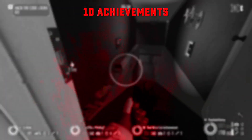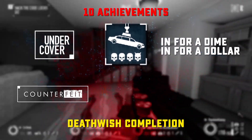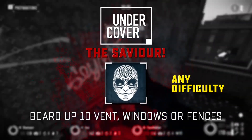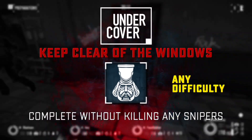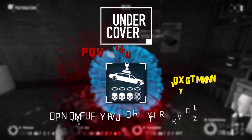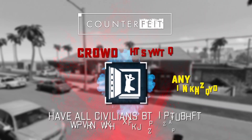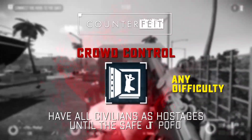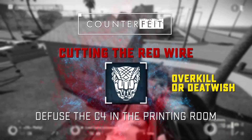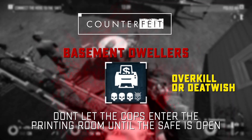We have 10 heist related achievements, 5 for Undercover and 5 for Counterfeit. For Deathwish we have In for a Dime, In for a Dollar for Undercover, and Under Pressure for Counterfeit. For Undercover we have The Saviour — place 10 planks on windows, vents or fences. Keep Clear of the Windows — complete the heist without killing any snipers. Blowout — complete using only a grenade or rocket launcher on Overkill or above. Not Even Once — complete the heist without anyone getting downed on Overkill or above. For Counterfeit we have Crowd Control — keep all civilians as hostages until the safe is open. Dr Evil — secure 1 million dollars worth of counterfeit money in the helicopter. Cutting the Red Wire — disarm the C4 in the printing room on Overkill or above. And Basement Dwellers — don't let the cops enter the printing room until the safe is open on Overkill or above.